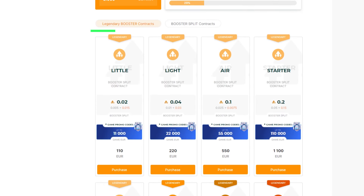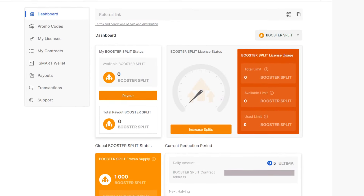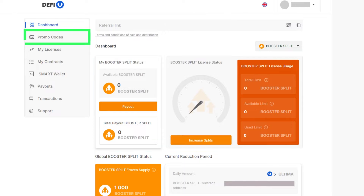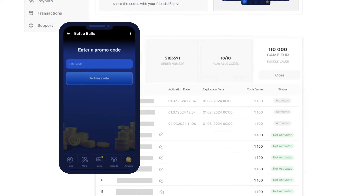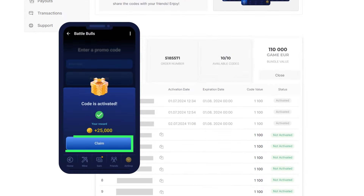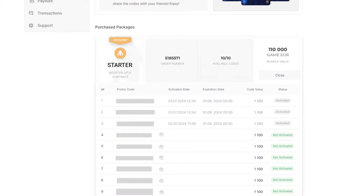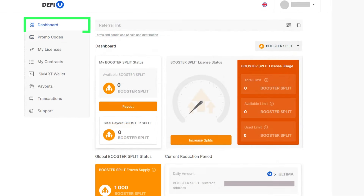By purchasing a Booster Split Contract, you maximize your benefits. First, during the legendary promo, when you pay for the package, you receive not only Booster Splits, but also promo codes for topping up your balance in Battle Bulls, one of the most popular play-to-earn Telegram games. With the game Euros you receive, you can purchase cards to increase your Earn Per Hour balance, which you can then convert into Bull Split Tokens and become a participant in the game pool.